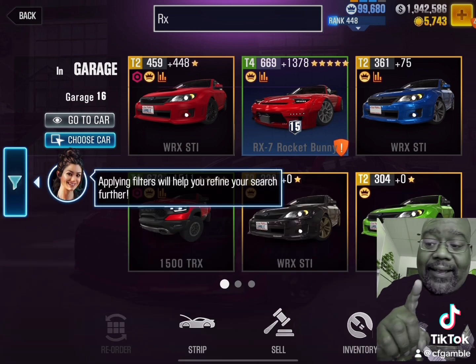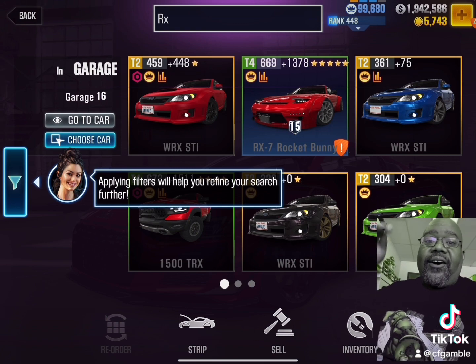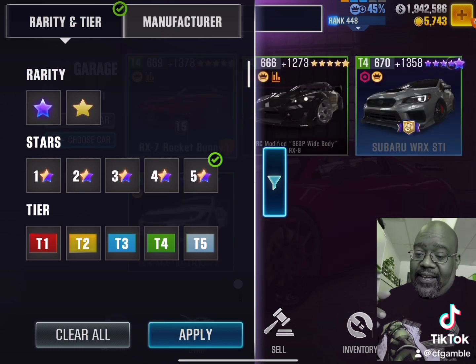I like that it pulls up everything in the RX category. It's also saying I can click over here to filter by rarity — whether it's a purple star, yellow star, one through five stars, or which tier the card is — then I hit apply.